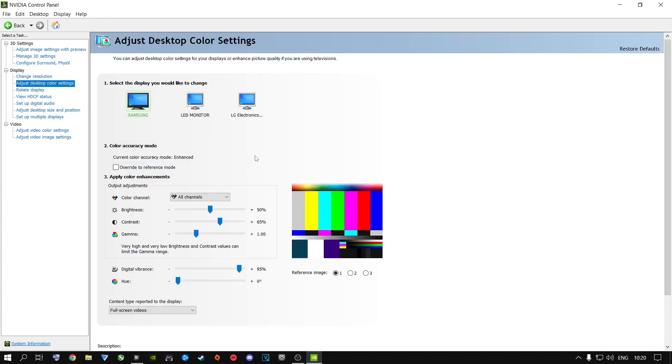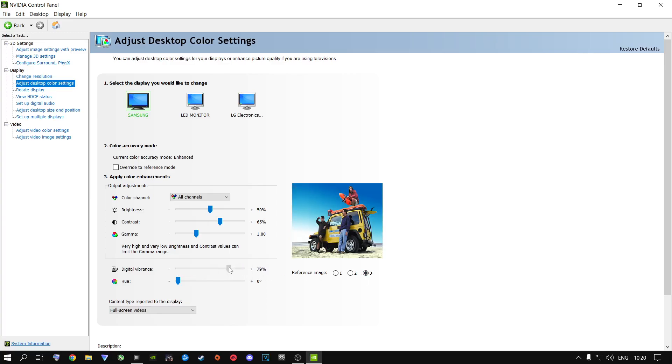Go to Adjust Desktop Color Settings and copy my settings. I highly recommend playing around with the Digital Vibrance slider. If you pull it all the way down, your screen goes black and white. At the default of 50 your screen looks dull. As you pull it up, the digital vibrance and contrast looks much better in-game and on your desktop. I have mine at 95 — that's my personal sweet spot. Go ahead and apply these settings.